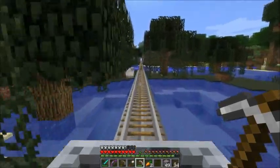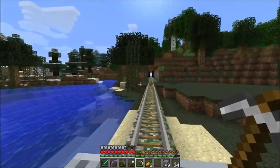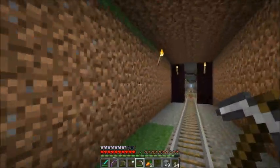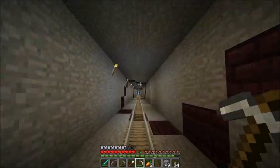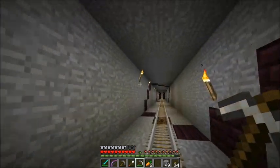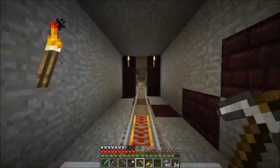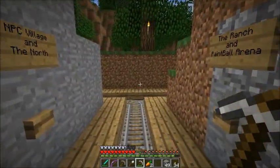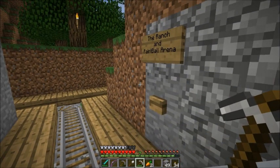One of the things we also worked out was how to build switch point systems so that we can branch off, have a decision point and branch off. This first track just takes us way, way east. We worked out a design for a three-way junction. Coming up to the first one here, we now have a decision: we can go to the NPC village in the north, or to the ranch and the paintball arena.